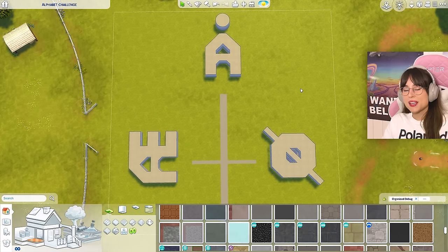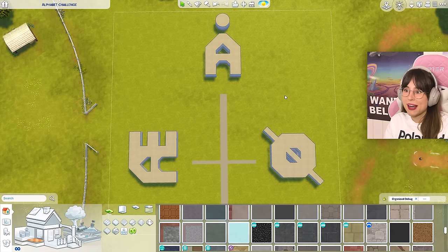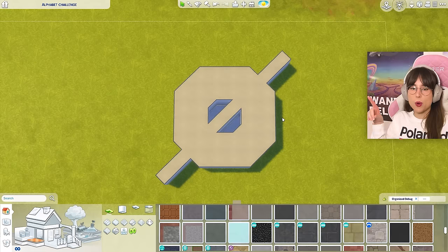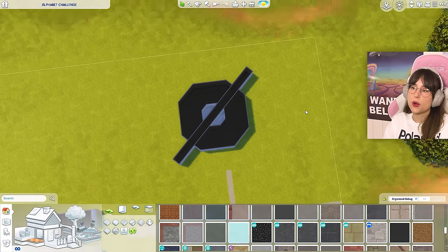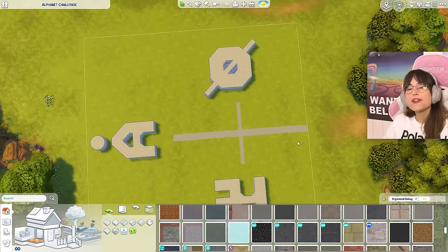I've already made the shells for the letters because making letters out of walls in The Sims is not something I'm good at — it took a long time, and I'm glad I did it before filming. I tried to make the Ø with rounded walls, but of course it did not work, so it has to be an octagon. Am I surprised? No, not at all. Should we go alphabetical order or feeling order? I'm going with feeling order.